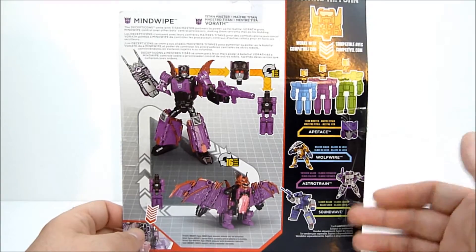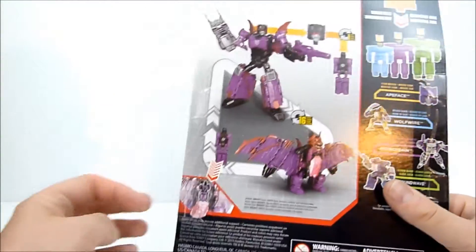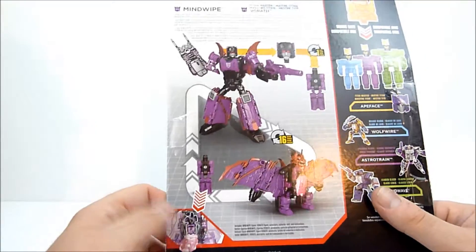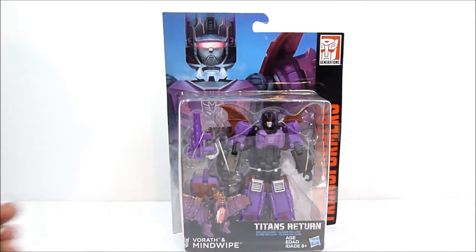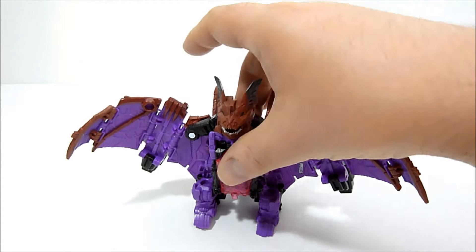It shows Wolffire, Astrotrain, Soundwave, etc. — shows you the beast mode, the robot mode, as well as where the Titan Master fits in the beast mode when not being a head. Pretty cool — I'm excited to open him up, so I'm going to do exactly that and we'll check out Mindwipe and Vorath in just a moment.